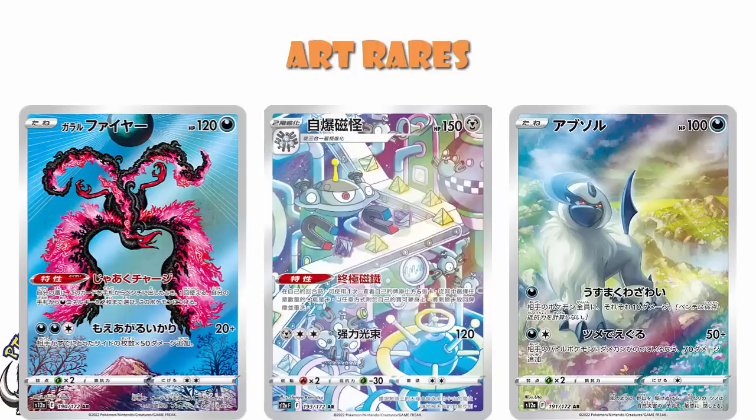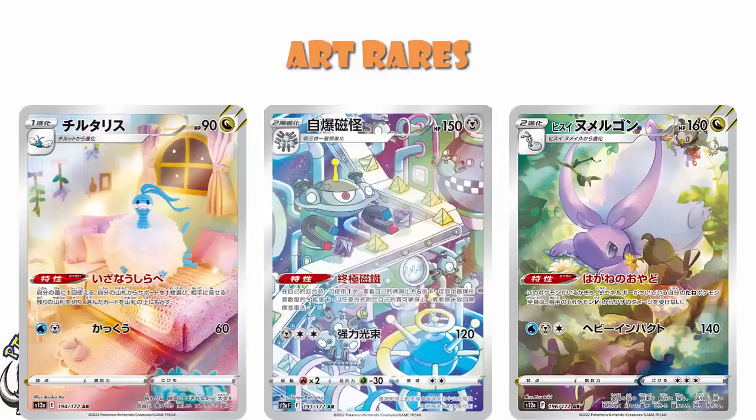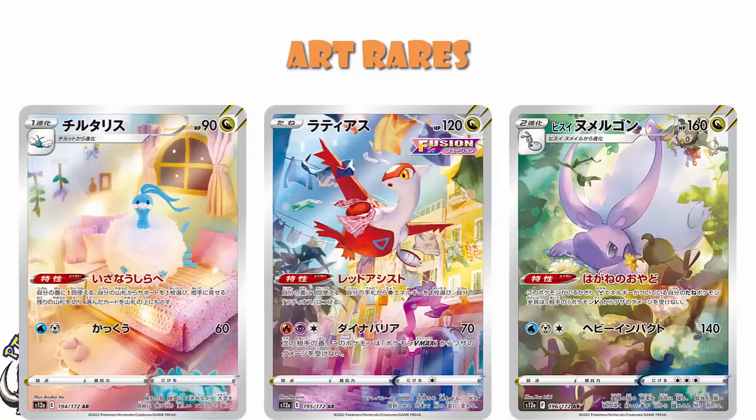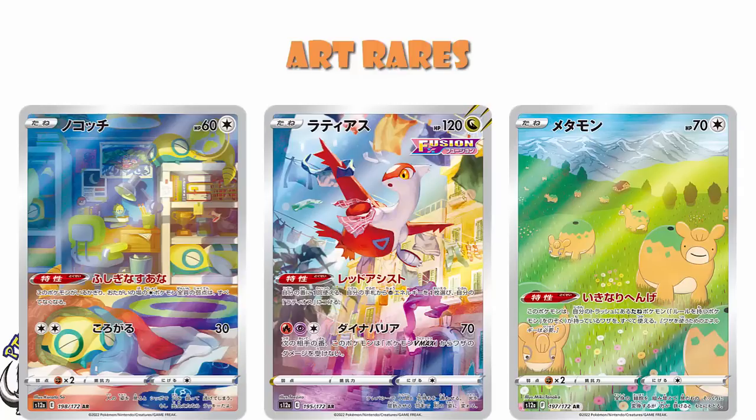We've got the crocheted or knitted Wooloo — I can never quite tell the difference, I'm sorry. We've got the Hisuian Goodra, which looks a bit sad, but don't worry — Starly has totally got its back. We've got Latias flying through someone's room, so watch out — plus it's by Tö-Zero, and Tö-Zero just makes amazing artwork, I adore this one. And then we've got Dunsparce hiding all around somebody's room, which is extremely cool. Then there's the Ditto, which looks like a Numel but it's actually a Ditto — it's just Numel all over the place, but then you realize it's a colorless Pokémon, and one of the Numel has a Ditto face. It's actually a reprint of the Ditto from Pokémon GO, just with Numel, and it's absolutely stunning.